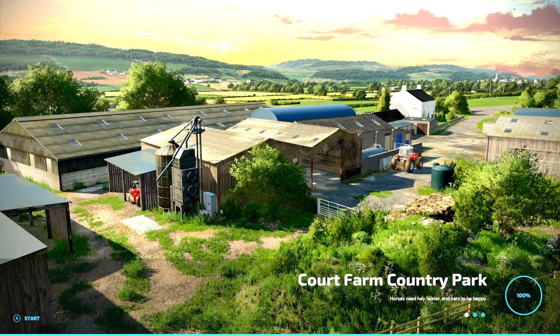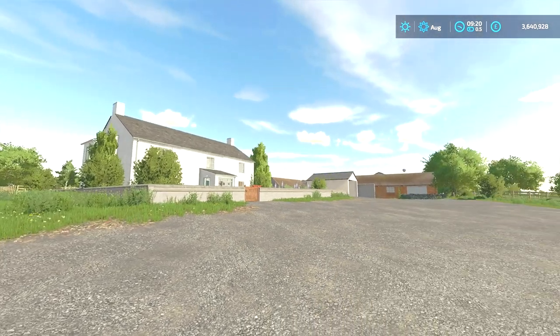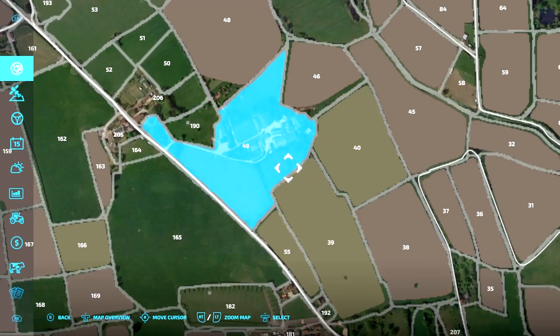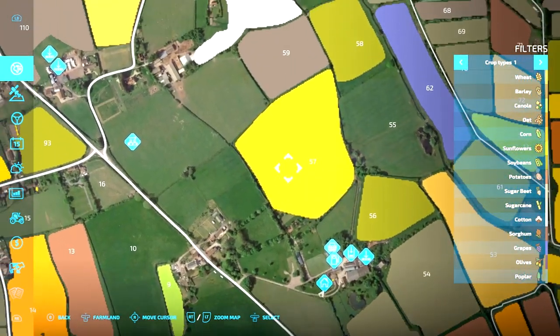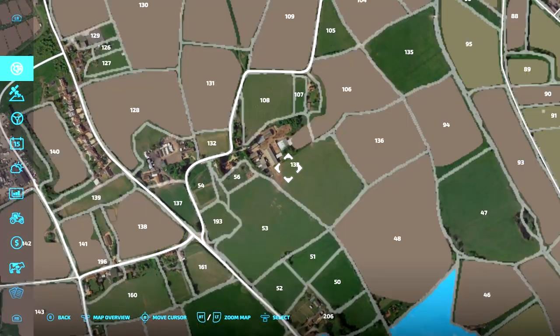Welcome back to the channel, this is the Scottish Sim Guy. Here we are on Corp Farm Country Park, the new map by Oxygen David. It's been out for a while on PC but it's just been released for console, and there's a bit of a problem for console players — you can't add any animal pens onto the map because it says there are too many and you must delete some. I've figured out how many you need to delete to be able to place some yourself.